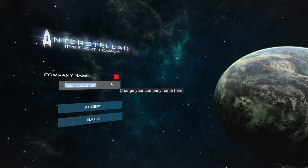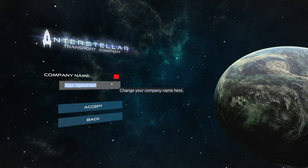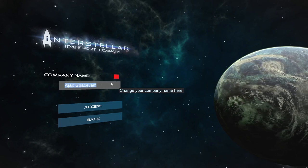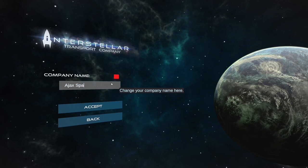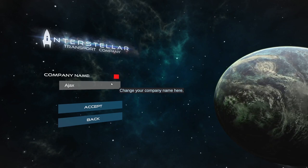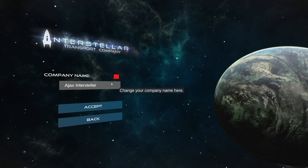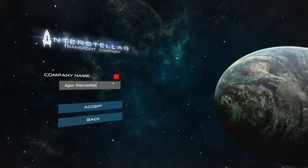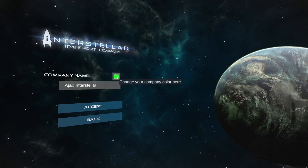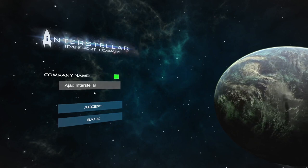My company name. This does mean we're going to start on Earth in the Sol system, which is a bit dull and boring, but it's as good a place. The concepts apply wherever you start. So what are we going to call ourselves — it has to be called Ajax something. Ajax Interstellar. My typing skills, as you may be familiar with, are atrocious. What colour should I use? Green is one of my favourite colours, so yeah, let's be green. Ajax Interstellar — is that a good name? It is now.